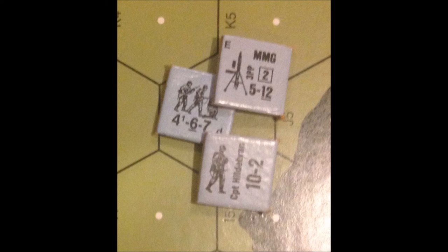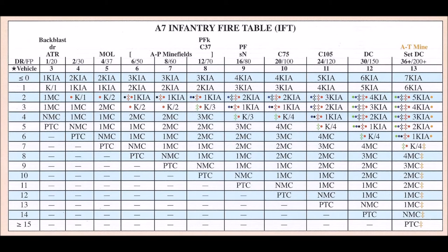Now since the Russian squad prep fired, it cannot move, so we will go to the German final fire phase. The German player now final fires at the Russian squad, which is in a wooden building. The Russian squad will receive the plus 2 TEM for the building. The German player receives the minus 2 DRM for the 10-2 leader stacked with the 4-6-7 and the medium machine gun, so the total modification for this dice roll will be 0 — in squad leader terms, it is a flat shot. We add up the total firepower of the 4-6-7 possessing the medium machine gun for a total of 9. There is no 9 on the IFT so you go to the 8 column, so it is called an 8 flat shot.